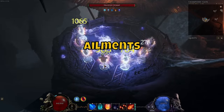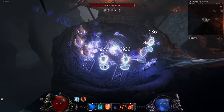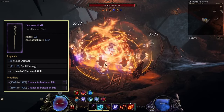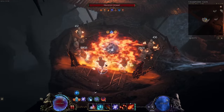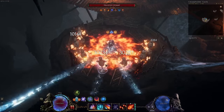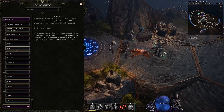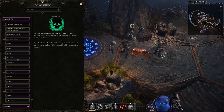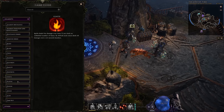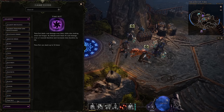In Last Epoch, ailments work a bit differently than in other RPGs. You can be a cold build dealing ignites or a fire build dealing bleed — the ailment type isn't locked to your damage type. You get a chance to apply an ailment like ignite and the higher that chance, the more stacks are applied per hit. For example, 500% chance to ignite applies five stacks per hit. Each ailment also has a base damage it scales from, rather than scaling from the initial hit like in Path of Exile, so attack or cast speed is the way to go. Most damage ailments in Last Epoch have an unlimited stack limit.